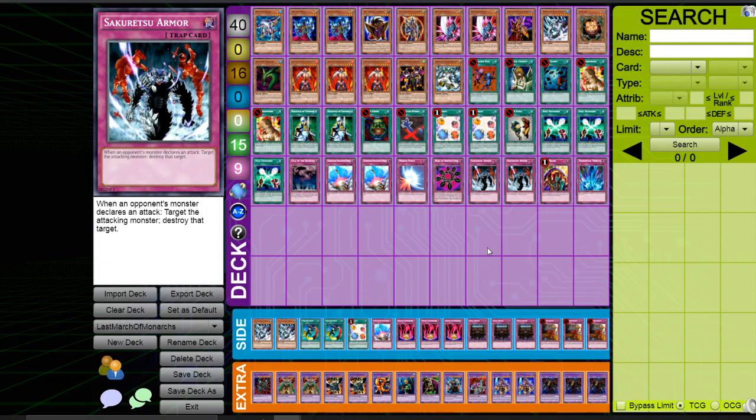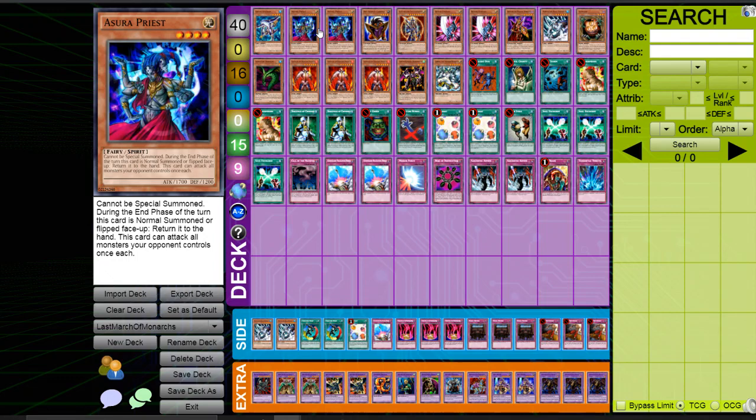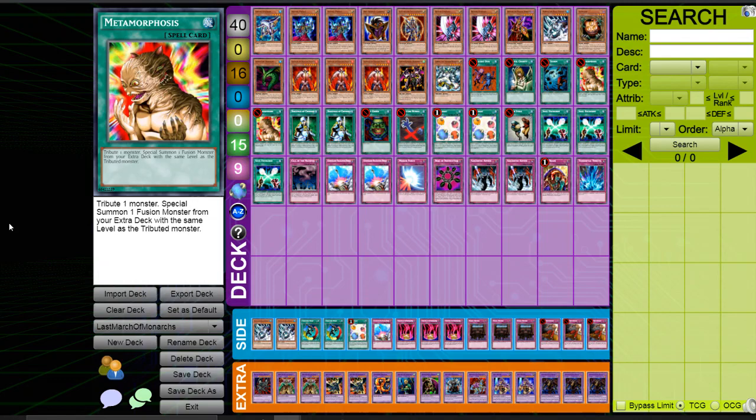We built it together — it is mostly his work because he did all the testing, I was just brainstorming ideas. The basic idea for the deck we actually got from another list, and the main idea to launch this list was the two Asuras, right? Yeah, beside that it was the Big Shield Gardna. We played around those two cards and pretty much modified the original deck, put out some inconsistent cards, and tested really hard to get to where we are now.